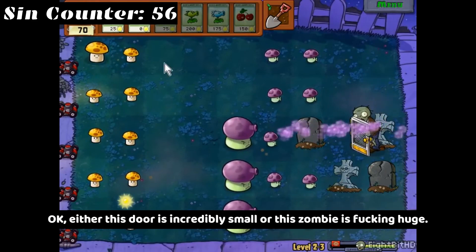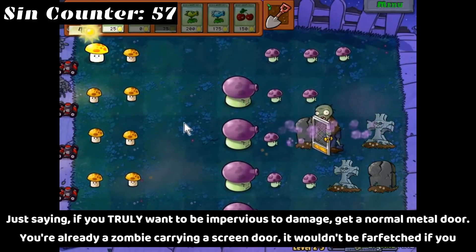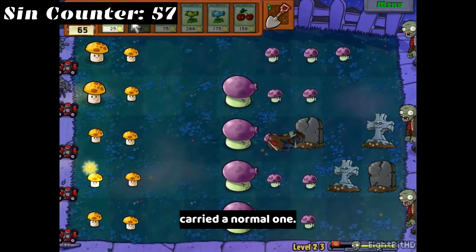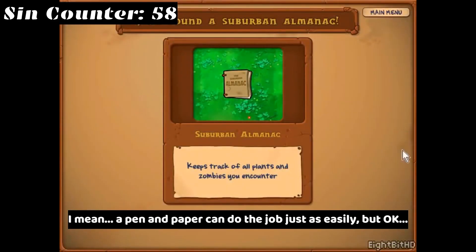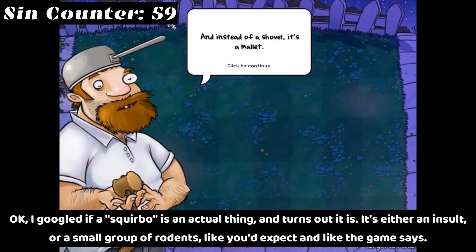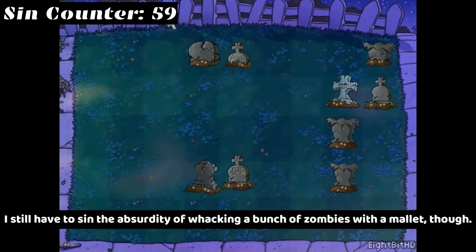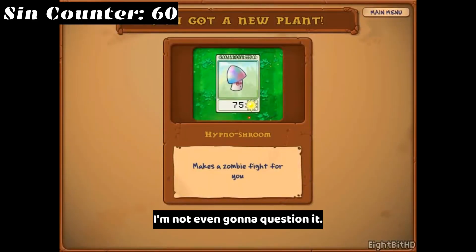Okay, either this door is incredibly small or this zombie is freaking huge. Just saying — if you truly want to be impervious to damage, get a normal metal door. You're already a zombie carrying a screen door; it wouldn't be far-fetched if you carried a normal one. I mean, a pen and paper can do the job just as easily, but okay. I Googled if a 'squirbo' is an actual thing and turns out it is — it's either an insult or a small group of rodents. I still have to sin the absurdity of whacking a bunch of zombies with a mallet, though. I'm not even going to question it.